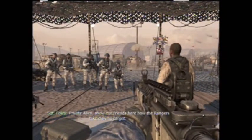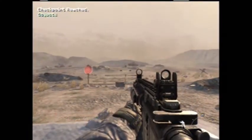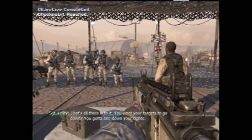Private Alan, show our friends here how the Rangers take down the top. Crouch first, then aim down your sight at the targets. That's all there is to it. You want your targets to go down? You've got to aim down your sights.